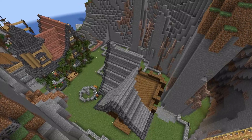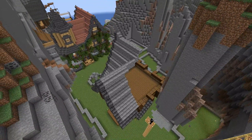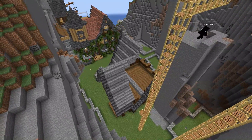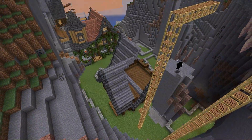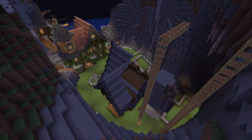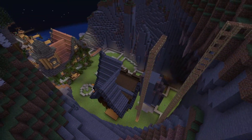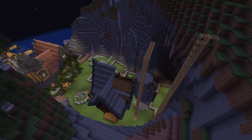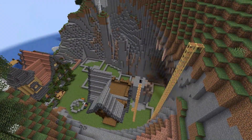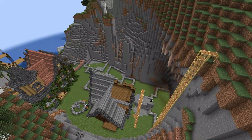I recommend it thoroughly to anyone wanting to improve their building skills: do your roof a different color around the outside. It really sets off a roof. A roof could be so important to a building — it can turn a box into a really nice build. That's a little tip from me.